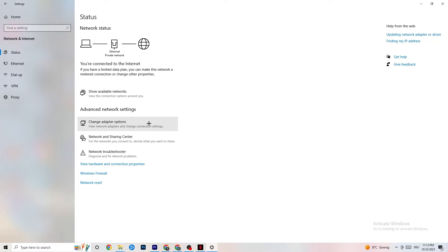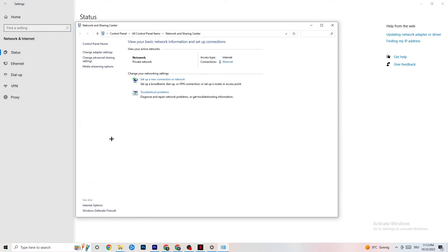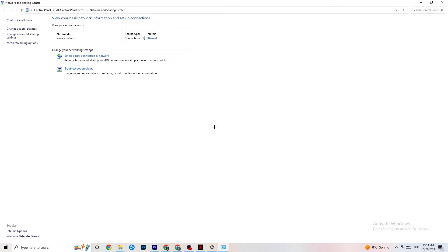Close that window and click on Network and Sharing Center. Check what your Access Type and Connection Type are. If it says Internet but you're connected via Ethernet, that can be a problem and you'll need to sort that out.